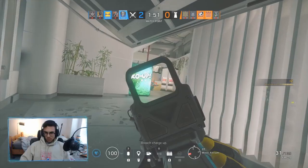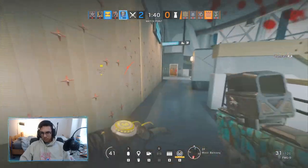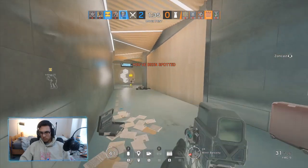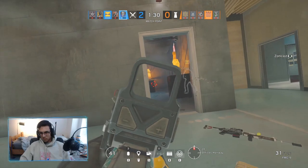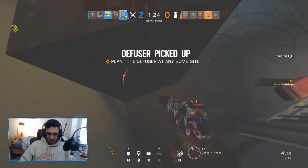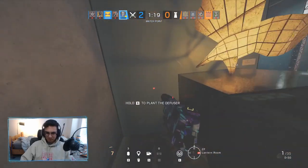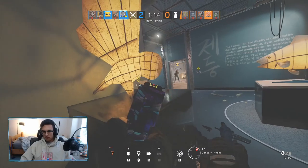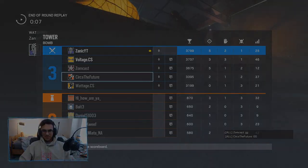Be super aware, and if you aren't good at being aware, try to drone out everything. Make sure to have fun and be very confident when you play Nook. Lastly, operators that pair well with Nook would be Dokubi, Jackal, or Lion — anyone similar to those — because they can spot out defenders and counter-roamers. You can catch them off guard, get them out of the game, and benefit your team as a whole.